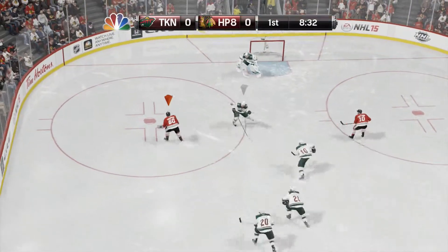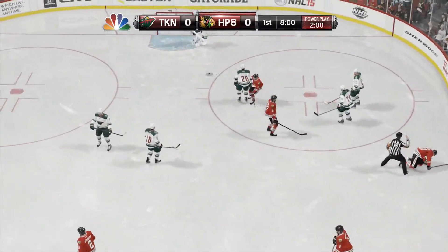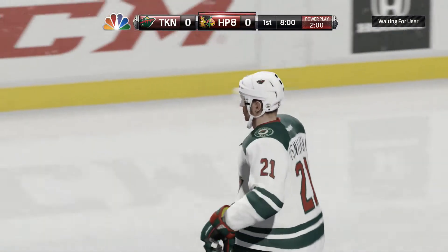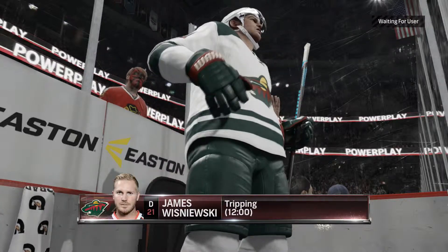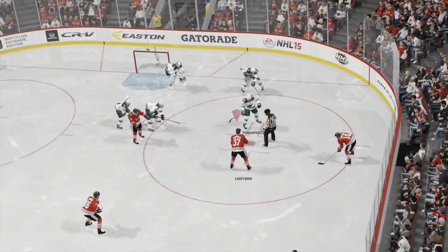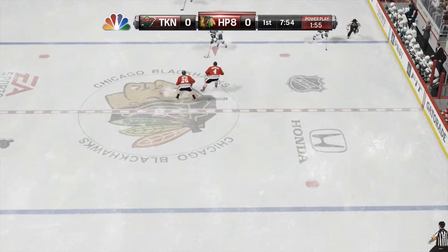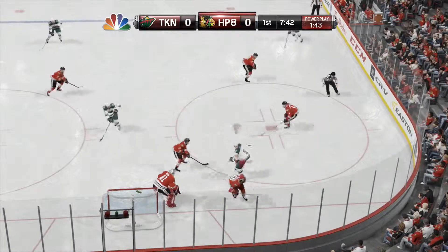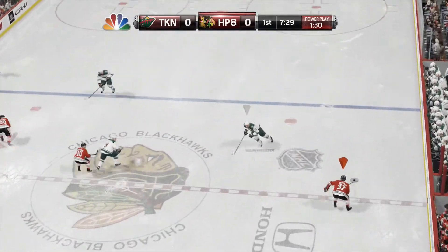He would've had it right there if he would've shot it. Nice setup and penalty — let's get this power play going, boys. Come on, score. And it'll show him not to take a penalty. Win the faceoff. Cross crease was coming — saw that.